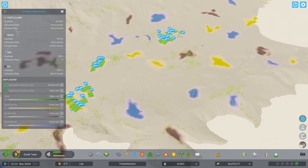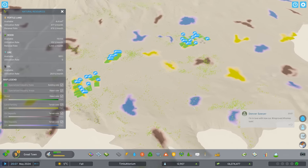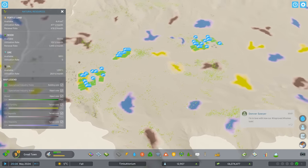Depending on what map you choose, some natural resources might be a little more scarce and may be located far from your city. This is not a problem as in Cities Skylines 2,